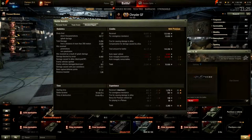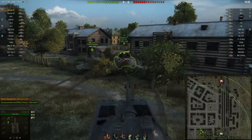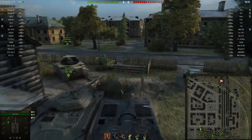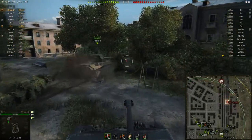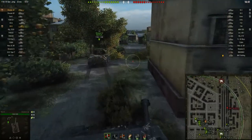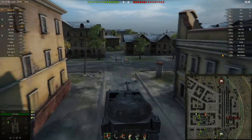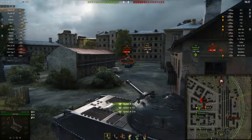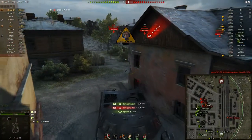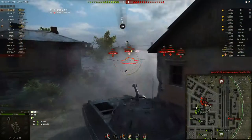Here's the second game. This is a game I played right after the last game on Sand River. This time we're on Ensk — probably one of the best maps for the Chrysler K. Why? There are pretty much no hills in the city part of the map, so the bad gun depression of the Chrysler K isn't part of the equation. I'm going to go right into the enemy team and play very aggressively, because I know this tank is capable of taking so many shots without taking damage.